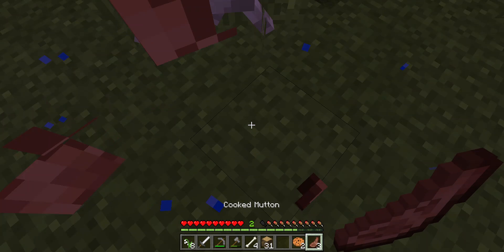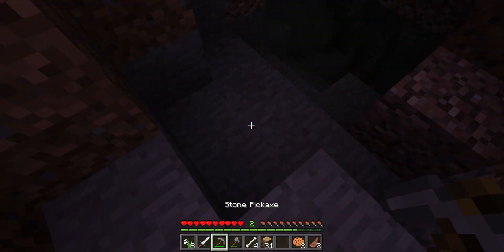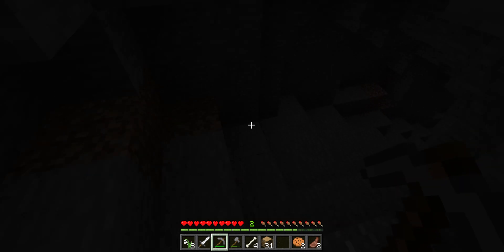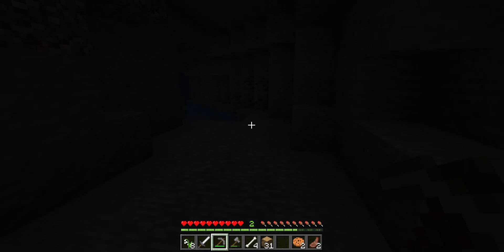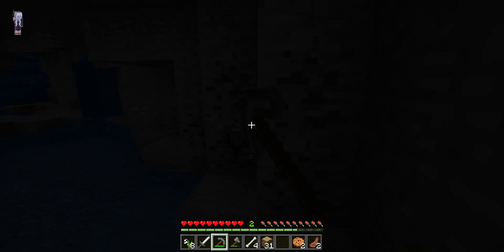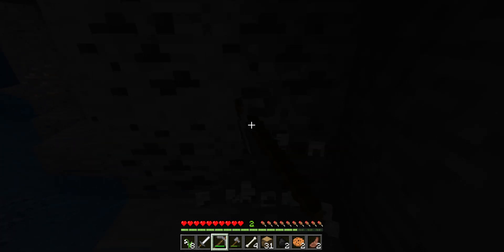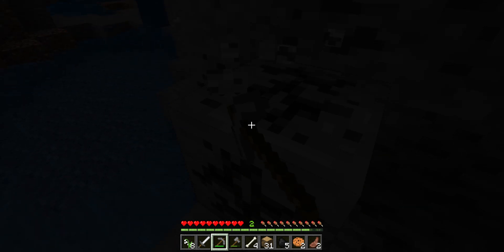I don't want the cookies, but here we are — this tiny itsy-bitsy hole which is supposed to be called a cave. It's actually deeper than I thought, and it's really hard to see coal and iron. This is an amazing cave, I already know it. For what I've found so far, it's a good cave.